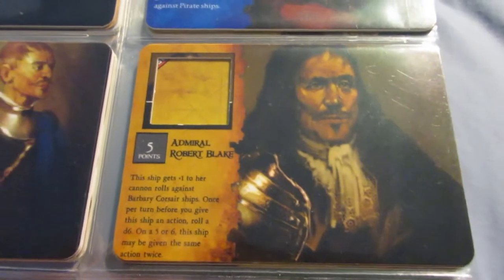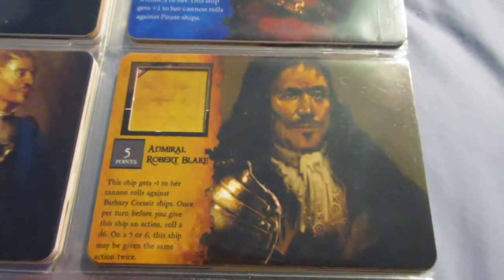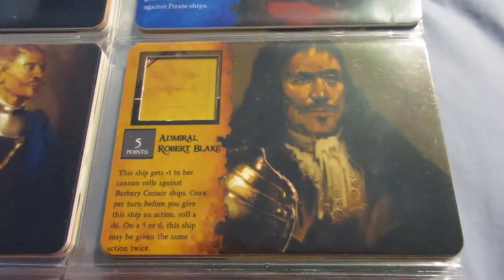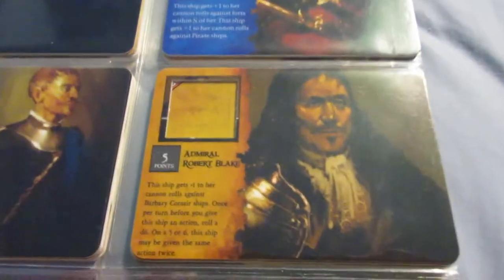Emerald Robert Blake has the SAT ability. That ability could be 5 points and people would still pay for it. You get a little bonus against the Corsairs, which isn't terribly useful, but he's still pretty good — especially if you don't have Mings or the other SAT crew.